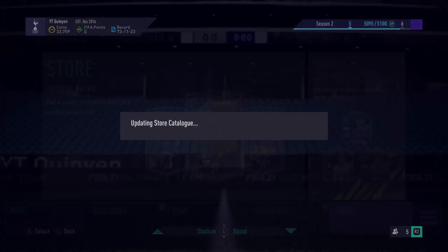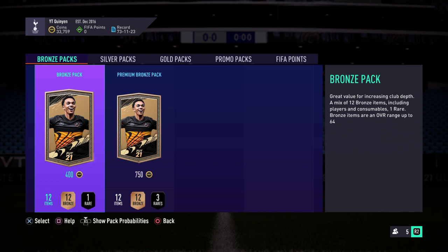Today we're going to be doing the Bronze Pack method. You've got two types of Bronze Packs: a Premium Bronze Pack and a Normal Bronze Pack. The Bronze Pack is great value for increasing club depth — a mix of 12 Bronze items including players and consumables, one rare. Bronze items are an overall range up to 64. You'll be getting 12 items, 12 Bronze, one rare, for 400 coins.